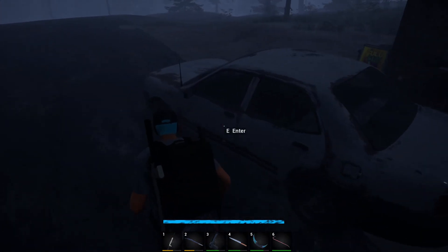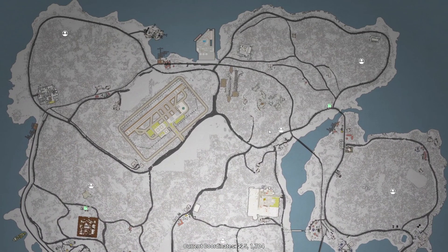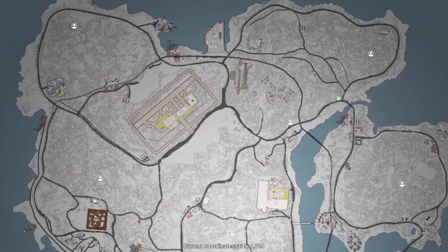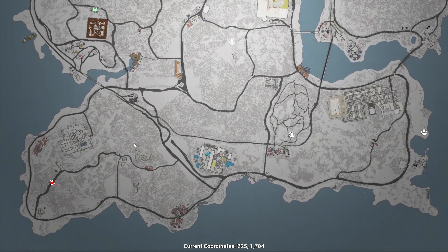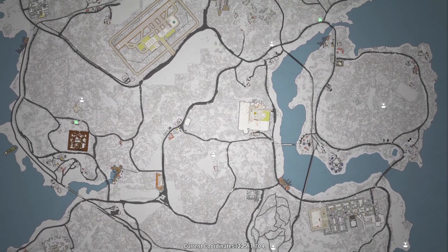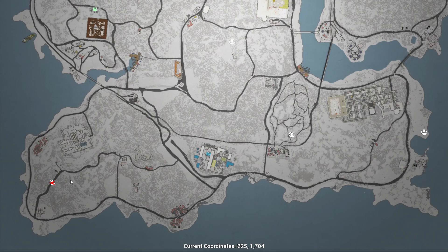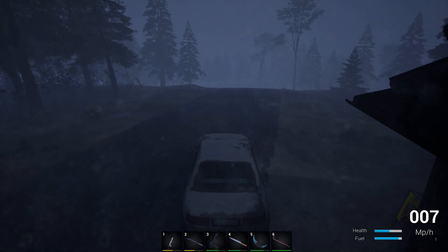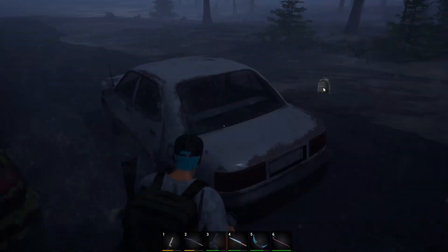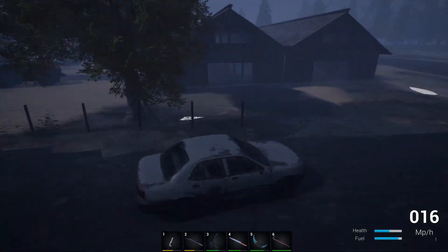I'm gonna head back to the base. Over here — I now know what these are. That's the solar panel area. I don't think we've been to those two yet — I'll have to check those out another time. We drove past this place — that's the military base. This is the military airfield, the quarry. This little place down here, maybe I'll stop and check that out, then we'll head back.